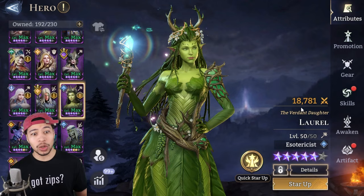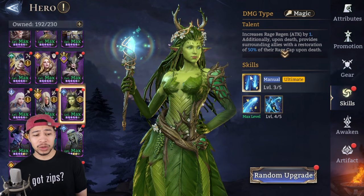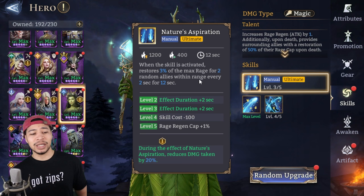She enables so much for comps because we know how much we need that sweet rage regen, and that is exactly what she provides for us. If we look at her skills, most of them don't matter right — she has a kit like every other champ. Her ultimate: when the skill is activated, restores 3% of max rage for two random allies within range every two seconds for 12 seconds.